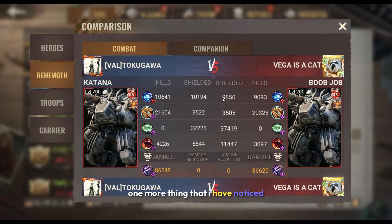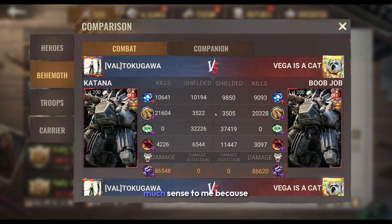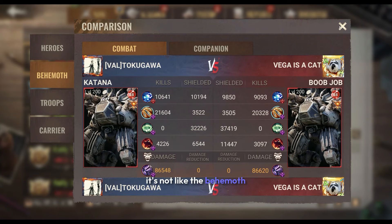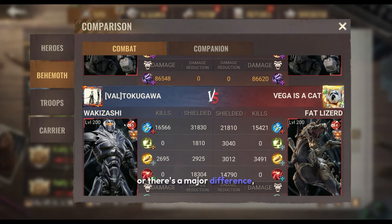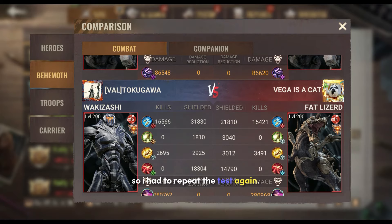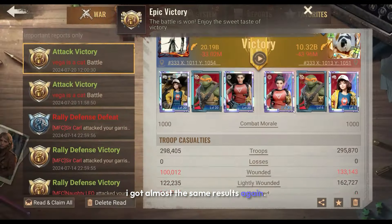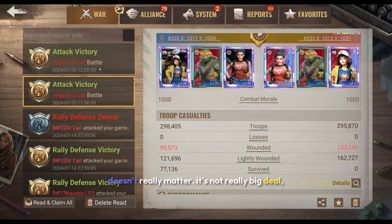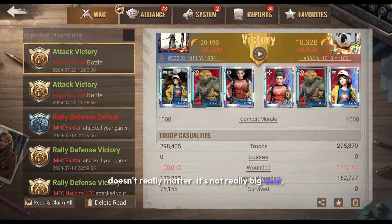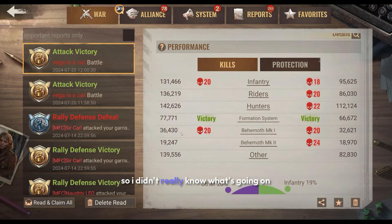One more thing I noticed while checking the reports was that it didn't really make much sense to me, because it's not like the behemoth damage on both sides was crazy big or there was a major difference. So I had to repeat the test again. After repeating it, I got almost the same results — the first one had 77k and this one had 76k. Still almost the same amount of survival, so I didn't really know what was going on.